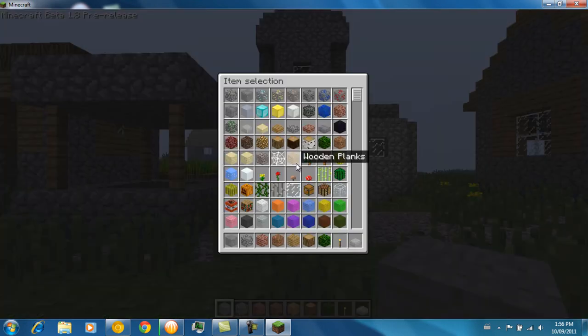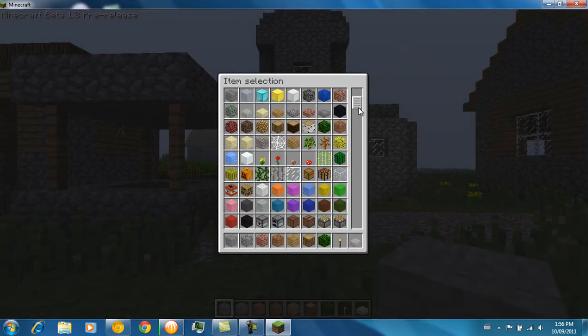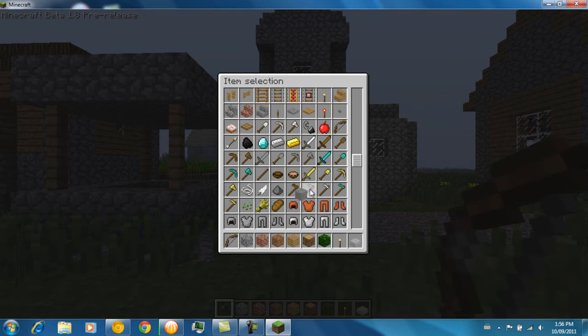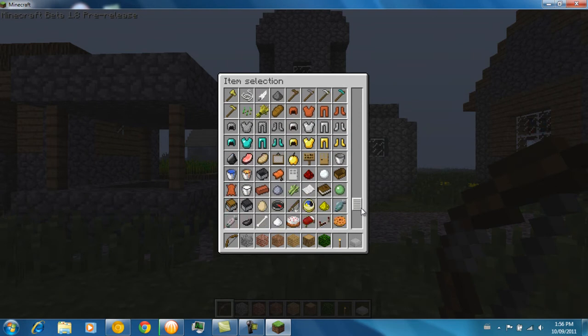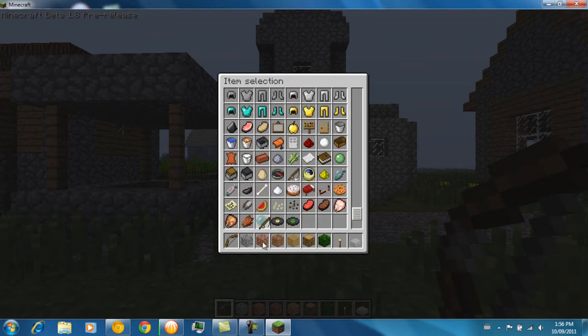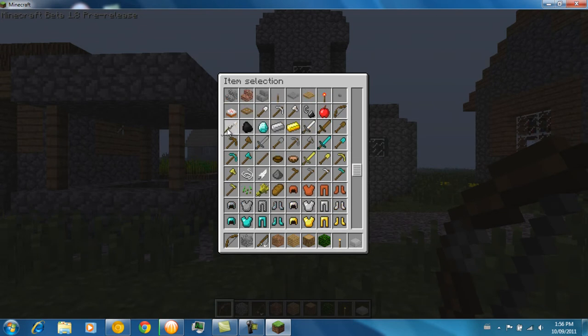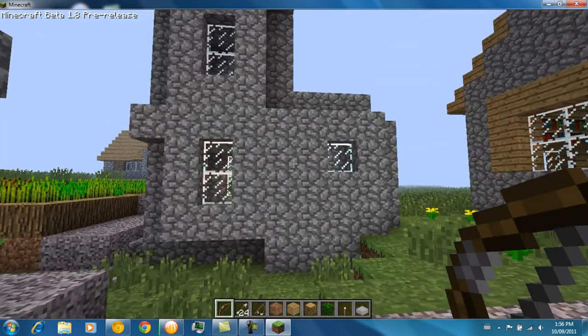As you can see I spawned in an NPC village. The inventory has everything and it's unlimited except for arrows and snowballs — you have to get multiples of them, but everything else is unlimited: blocks, unlimited food... Ores and stuff you might have to get multiples of if you want to smith them.